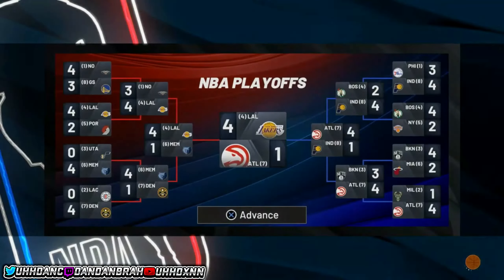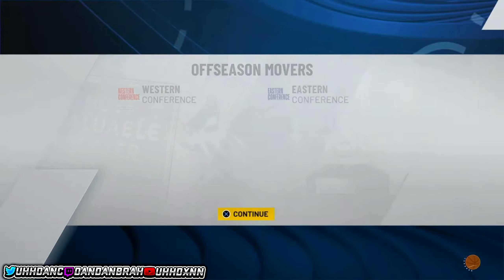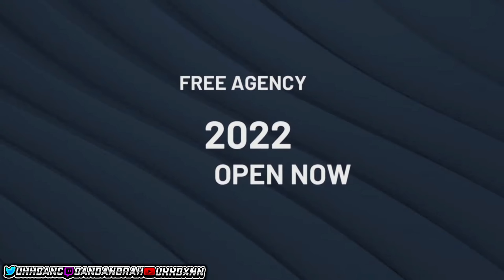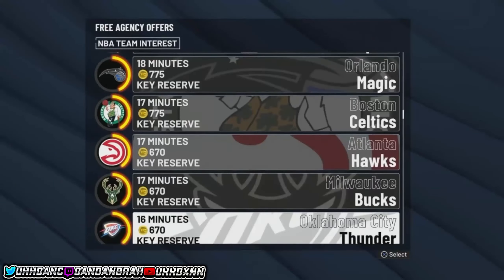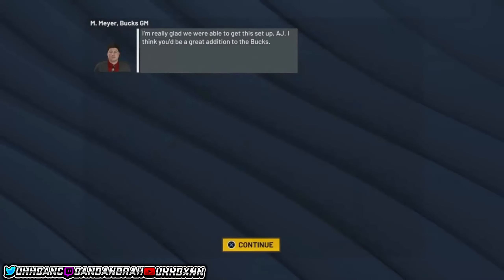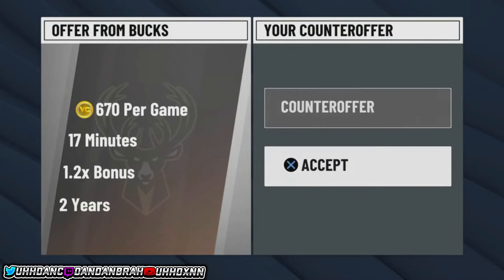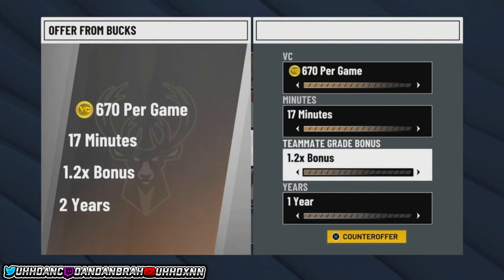Once that's done, go back to NBA 2K22, load it back up with the same player, and you'll be at the screen to end the current season. Hit yes to end the season, skip through everything, and when it asks if you want to enter free agency hit yes. This is why it's important to have your schedule screenshot — choose a team that has a MyPlayer Nation game available for that day. In this case he's choosing the Milwaukee Bucks, then just accept everything.